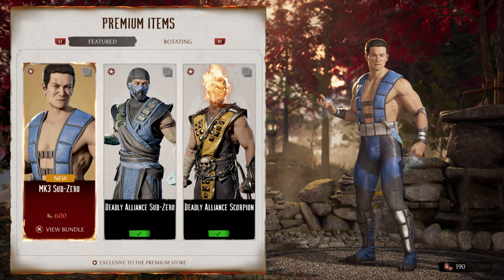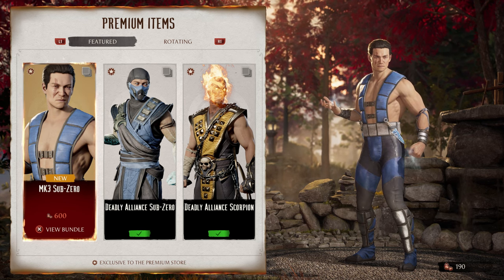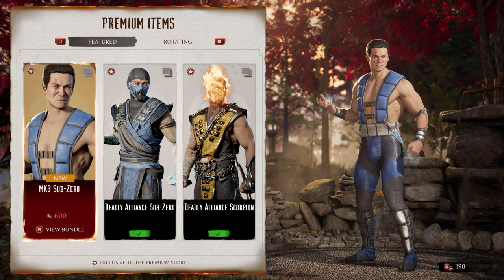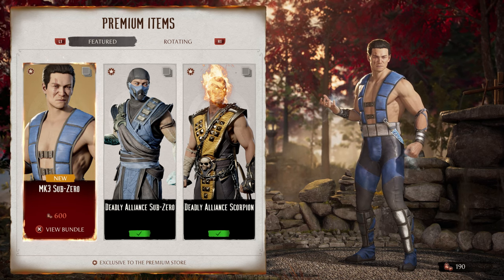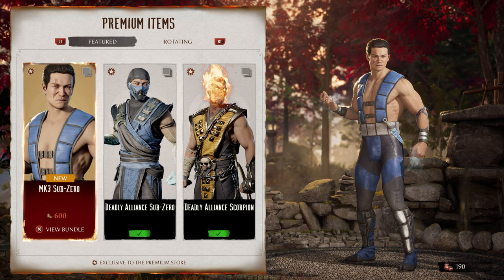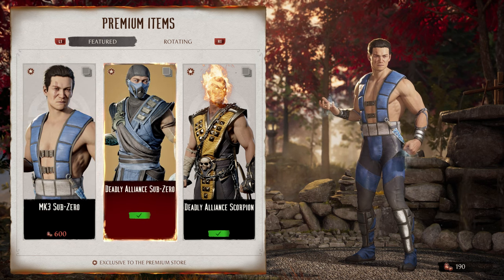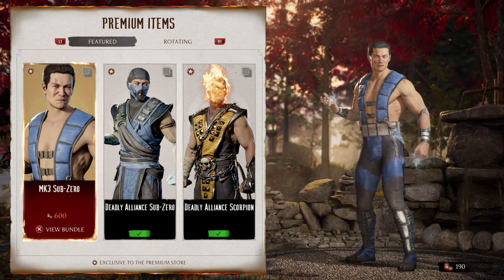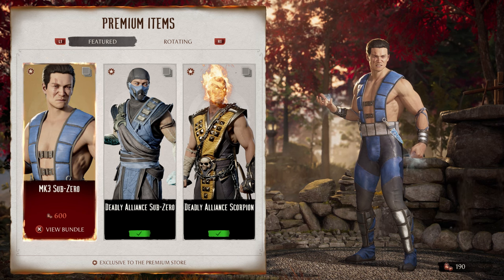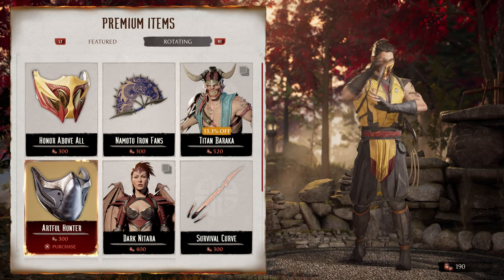The UMK3 Sub-Zero skin is now in the store. I think it's pretty good, though it's a little weird seeing Bi-Han with the scar — it would have been nicer as a Kuai Liang premier skin. They still can't quite get the squares right on the UMK3 skin, which has been a problem for a long time. But honestly, I'll take anything that doesn't look over-designed, and Sub-Zero now has both the Deadly Alliance skin and the UMK3 skin.